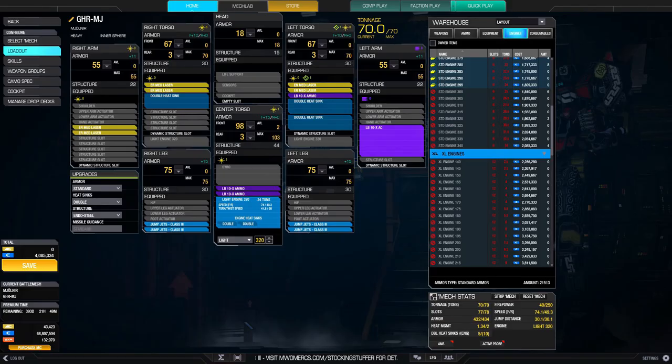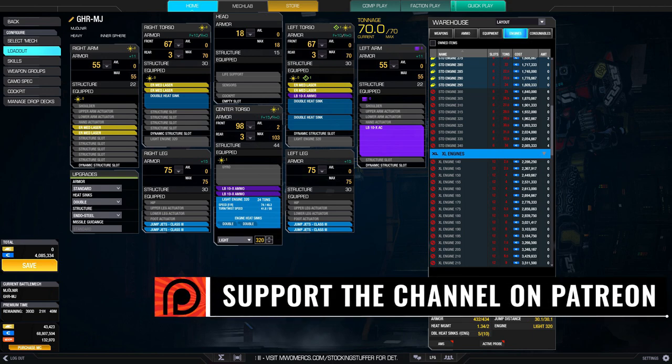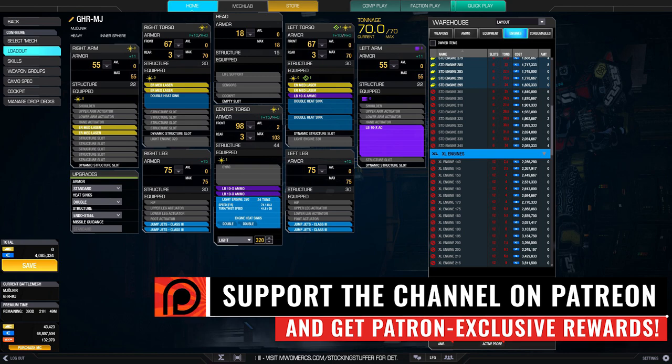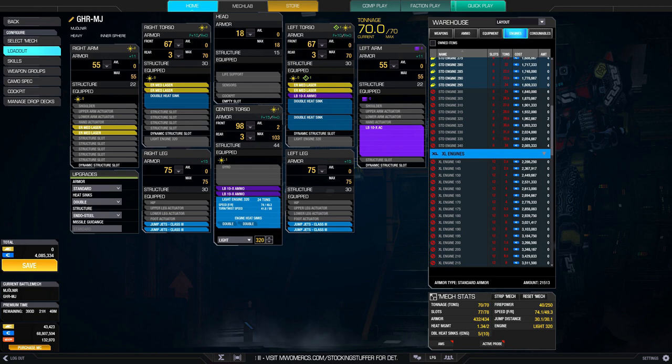Not too bad, not too bad. Unfortunately no kills but that happens. Let's have a quick look at the build: Light Engine 320, six ER medium lasers to bring the burning, and an LB-10 with three tons of ammo to make sure we can crit out those opened-up components. Put most of your armor up front and make sure to put in four jump jets so you can jump around. Double heat sinks and endo steel structure are a must-have.